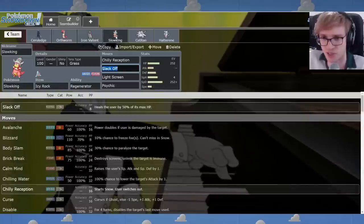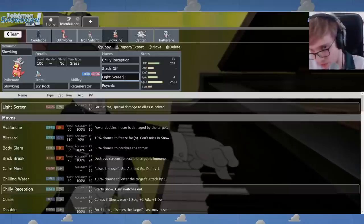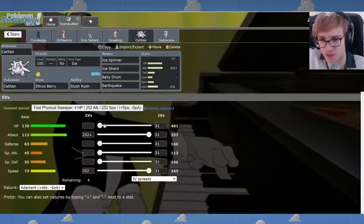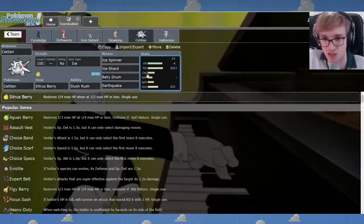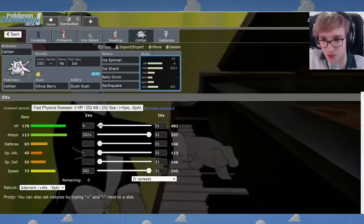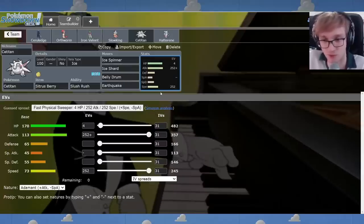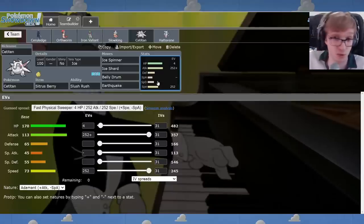Slowking I left unchanged for the moment — it's an okay set. I will say that Light Screen has not been something I've ever had time to click. And Satitan — I will admit that the set was incorrect. You're supposed to put the four EVs into HP. I found this out the hard way mid-battle when Bellydrum did not activate my Sitrus Berry. You need an even number health. You've got to be on 50% for Sitrus Berry to activate. So if you're not even number, it'll be 51% and you'll be in a disastrous position — you're not going to eat your berry.